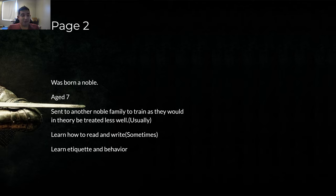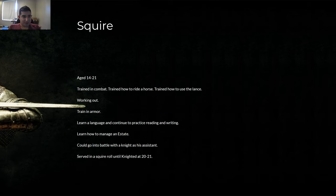Now, page part two. They were born noble, and at age seven they were sent to another noble family to train. Usually they would be treated less well — they would learn how to read and write, etiquette and behavior. These people were of noble birth with a lot of money, and they were usually sent to a different family so they could learn and be trained. They wouldn't be treated as nicely because they weren't of that house. Some knights didn't follow this, but that's generally how it went.